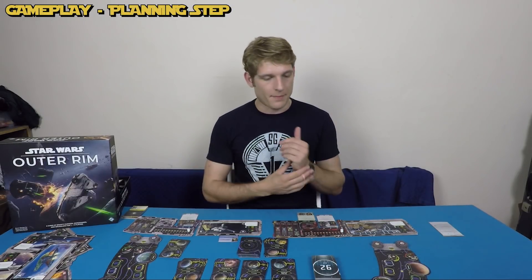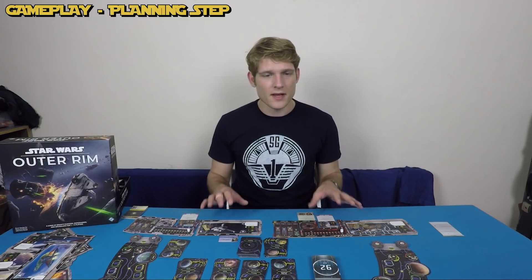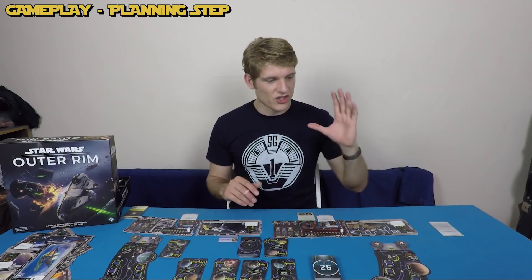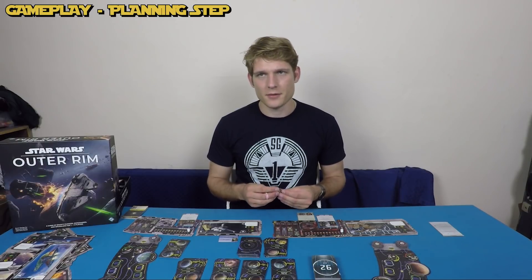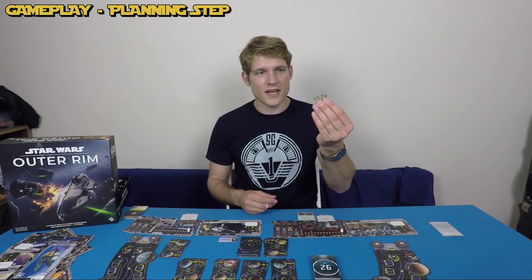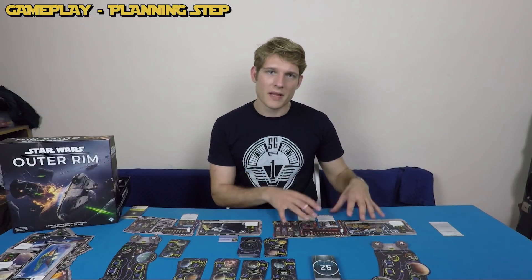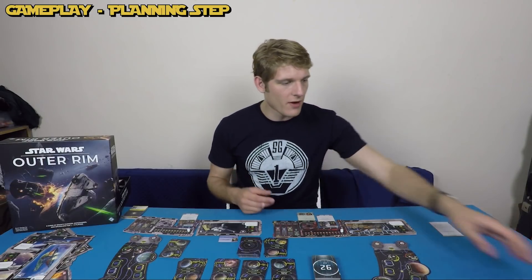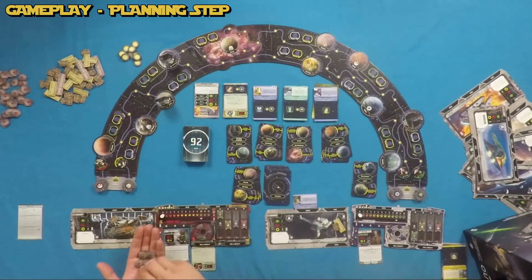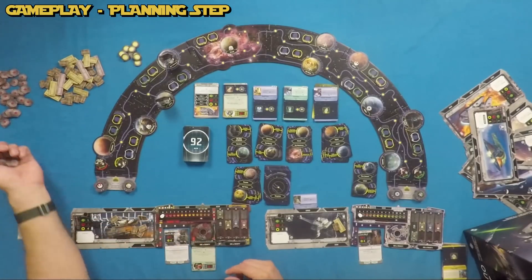The first thing you do is the planning step, representing getting ready for the daily mission. There are three things you can do: First, just take 2,000 credits — representing odd jobs somewhere in the galaxy. Second, heal all the damage on your player card and ship card — this is you stopping to recuperate and repair. However, you can only do one of these three options.